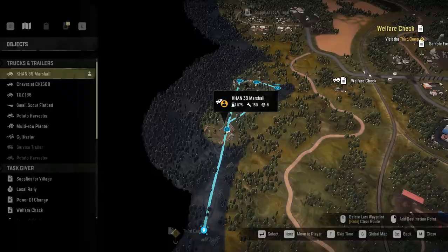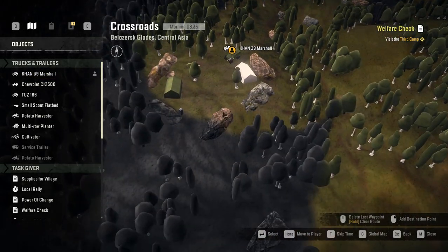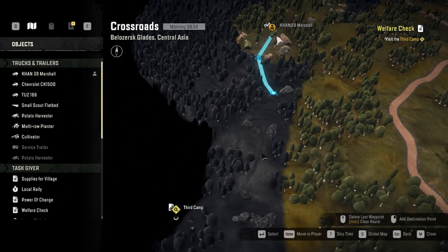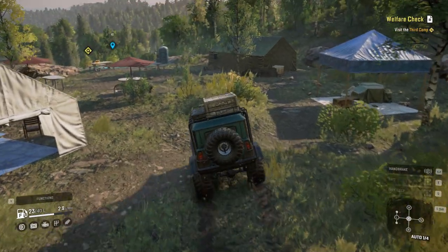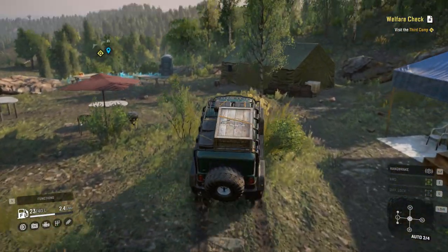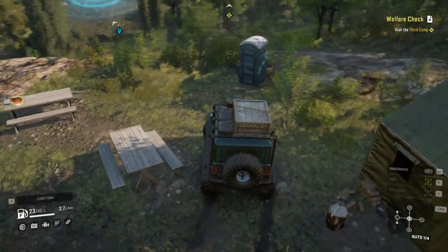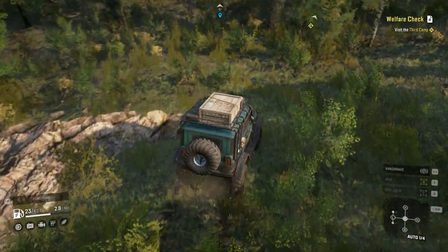I'm going to open up the map and plan the route. We can go this way, this way, this way, and that way. When we get there, that's that — the mission is done. All we need to do is go to these three camps, and that's it.